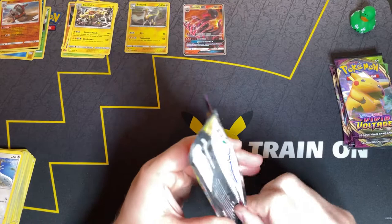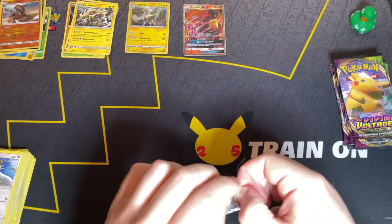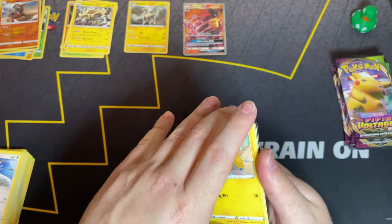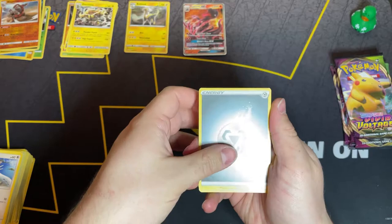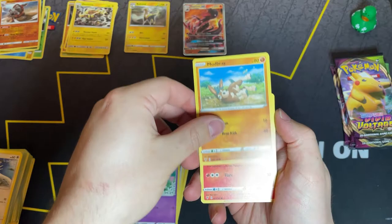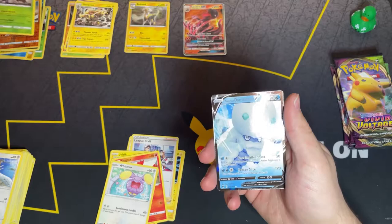Now we are on to the eight packs of Vivid Voltage. Can Vivid Voltage round out this session and not struggle for me? Code card for you — four cards to the front, let's get some first pack magic going. Energy, Galvantula, Swellow, League Staff, Joltik, Cottonee, Mudbray, Slugma, Whismur. Reverse holo Genesect. And there we go — first pack magic: Galarian Darmanitan V. Let's keep the luck going.